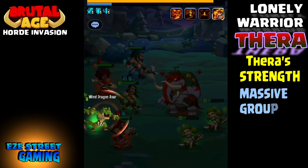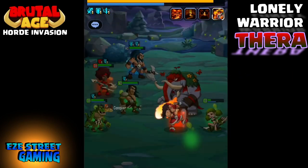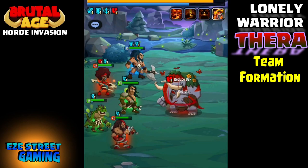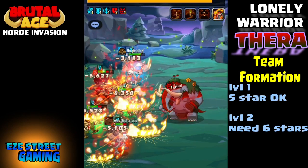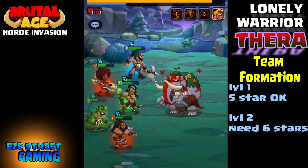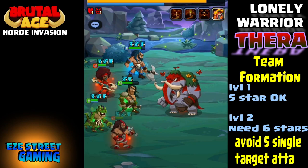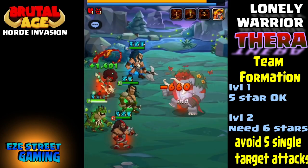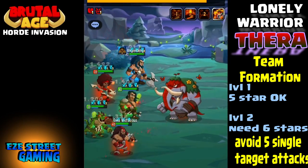Not only does she do massive group damage, but a lot of people put in single target heroes against her. Even if they're six-star strong single target attackers, they have to knock out four individual archer girls. So for your team foundation: if you're fighting a level one, you can put in five-star heroes and that will be okay. For level two, you really need six-star heroes and try to avoid five single target attackers.